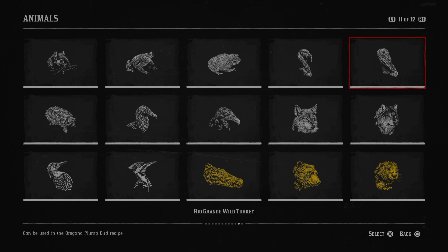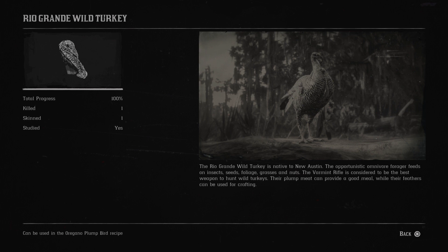Next is the Rio Grande wild turkey. The Rio Grande wild turkey is native to New Austin. The opportunistic omnivore forager feeds on insects, seeds, foliage, grasses and nuts.